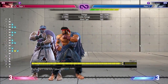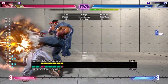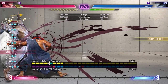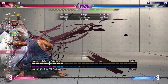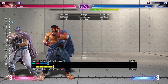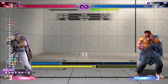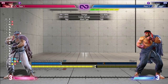Last but not least — meaty Wake-Up Drive Impact. For example, this combo here is a meaty DI. You can't grab on wake-up and you can't jump either. So again, Super is your only option, but you can kind of look for it. Sometimes it might be obvious, but it can be hard to look for so many things when you're also trying to tech throws. But anyway, these are the ways you can deal with Drive Impact during Burnout.